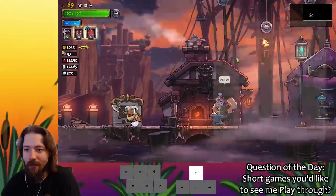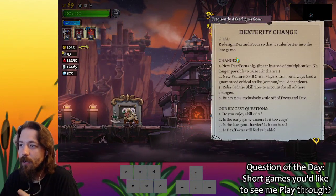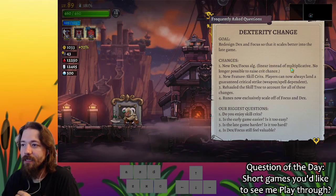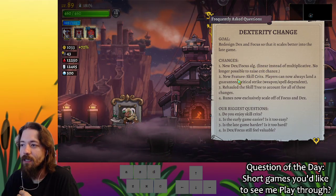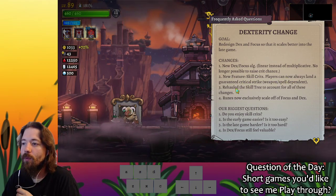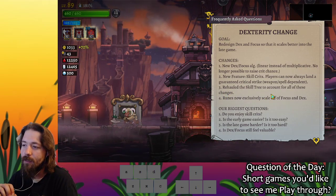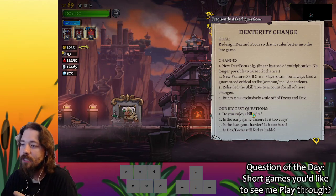Do none of the plaques have details on crit stuff? Right here — dexterity change: new dex/focus algorithm, linear instead of multiplicative, no longer possible to raise crit chance, new feature skill crits — players can now always land a guaranteed critical strike, rehauled the skill tree to account for all these changes, now exclusively scales off focus and dexterity.